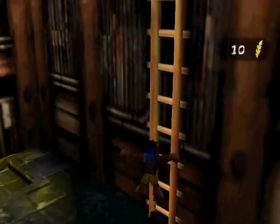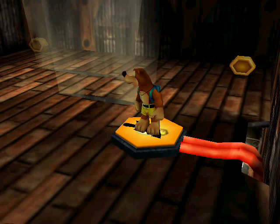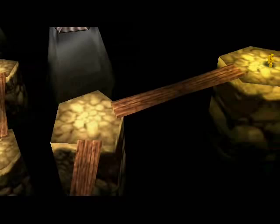This part, you're supposed to use the split-up pads, which means you have to come back after you're able to do that. But you really have no reason to do so. But I'm going to show what you're intended to do. You're supposed to have one character step on that switch, and then that lights up the basement, and you can reach the Jiggy.